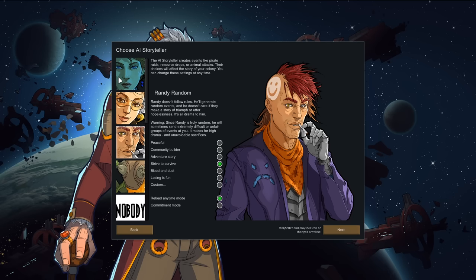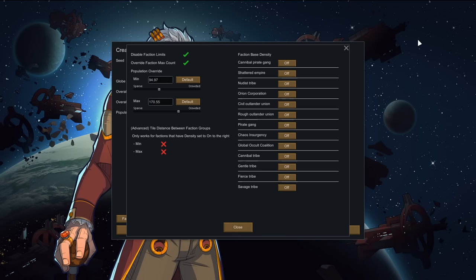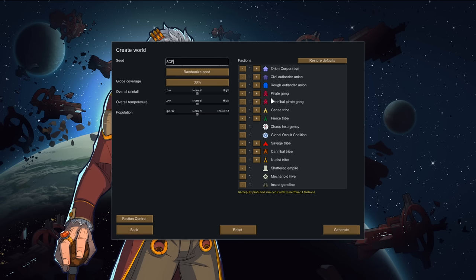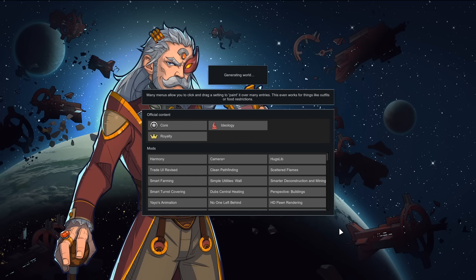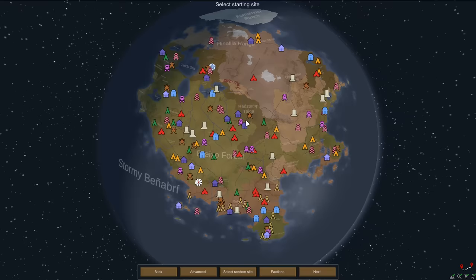Igor Invader sends wave after wave every couple days. Basilicus Bestower likes psychics - epic ballads become more fantastic if everyone has psychic powers. We're starting with Cassie Classic, and Phoebe Chillax and Randy might pop in too. For the world, we'll use seed 'SCP', a 30% world size, with all tribes and factions enabled via faction control - the GOC, Chaos Insurgency, and Orion Corporation included.